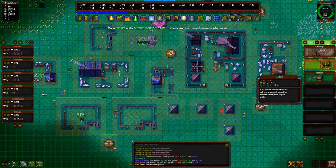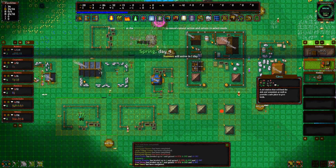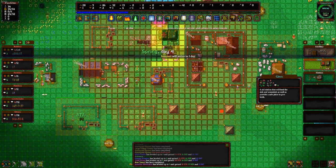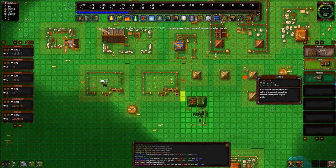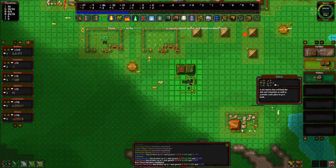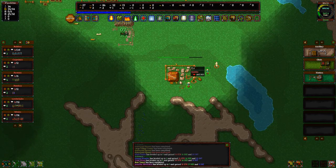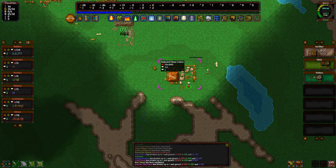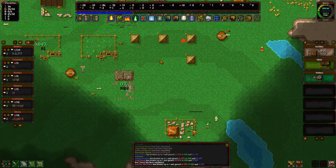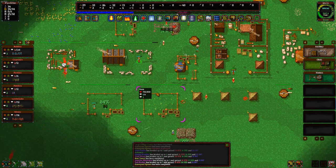And there's also a clinic — aid that will heal the sick and wounded, as well as provide a safe place to give birth. So let's definitely do that also. Just want to make sure that that's good to go and it is functioning, so there are people there. That bow tower's up and going.